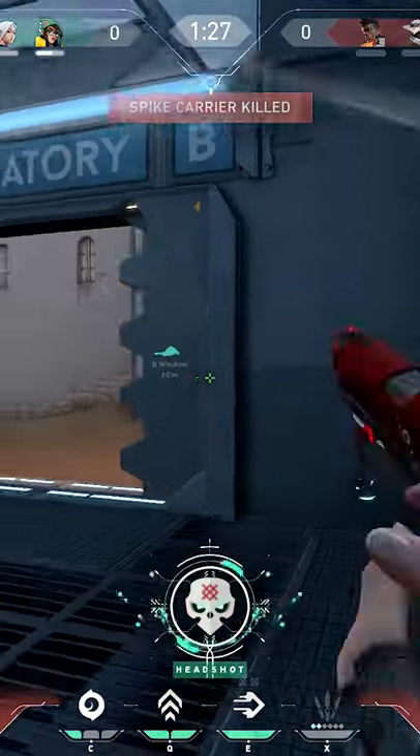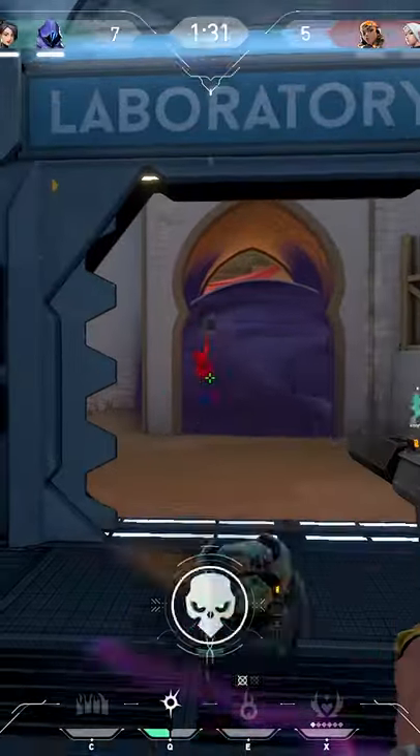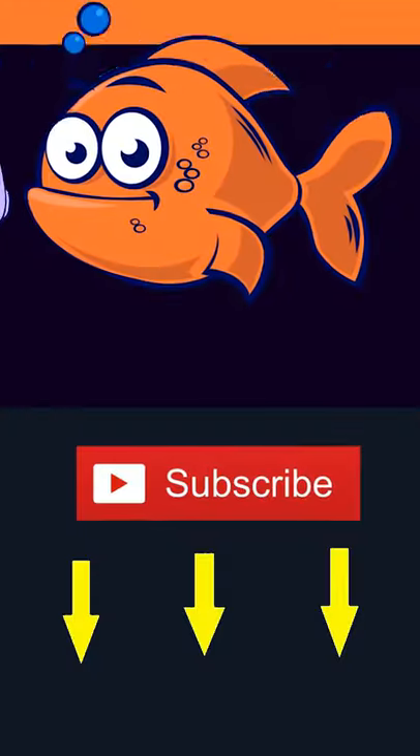You can use this trick with Sofa, Killjoy, Phoenix, Jet, Ray, Sky, Sage and Viper. For more horizontal and vertical content check out my channel.